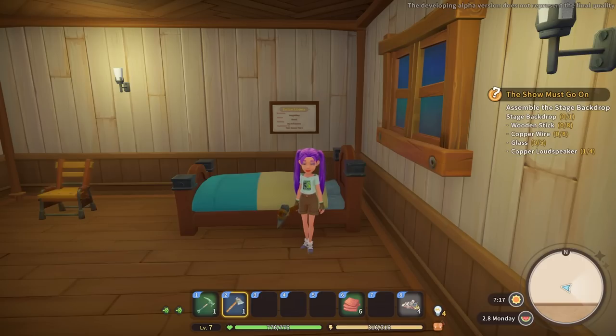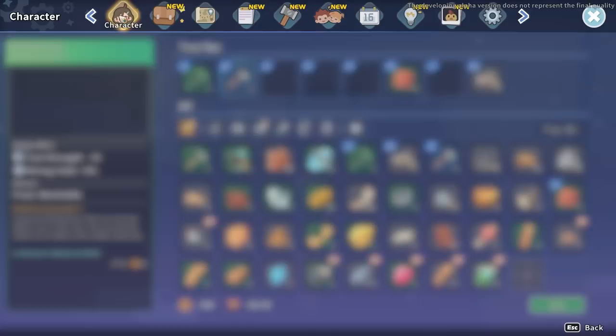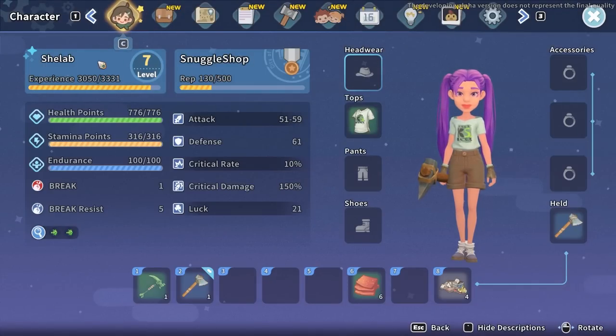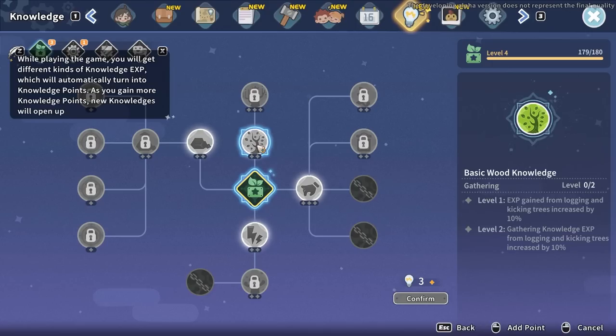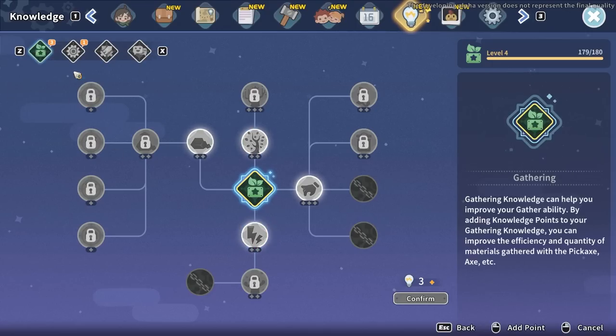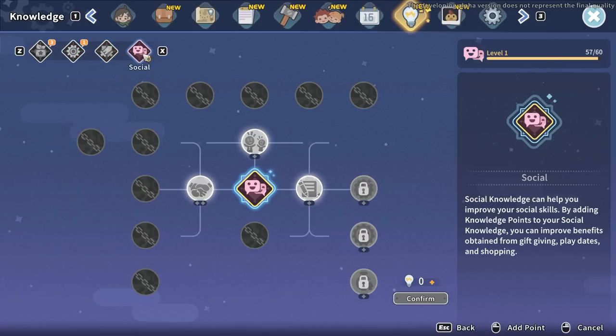Welcome back to my time at Sandrock! I've got like four skill points to use, so I'm going to try and find out how to use those. I'm at level seven and the health points have been going up. I found the knowledge skill tree - we've got a gathering tree, a workshop tree, a combat tree, and a social tree.